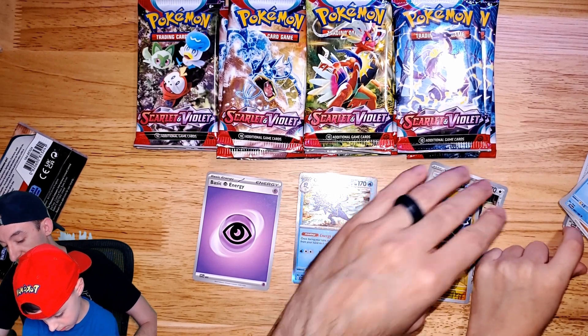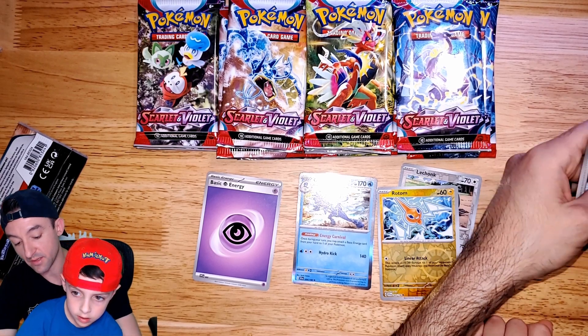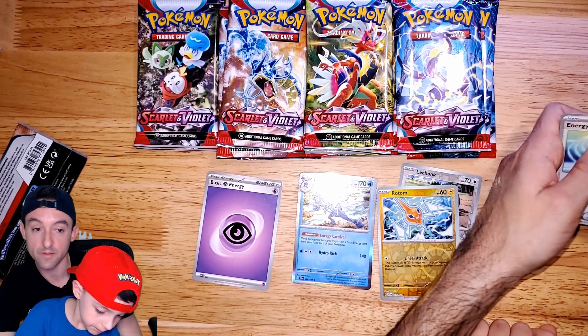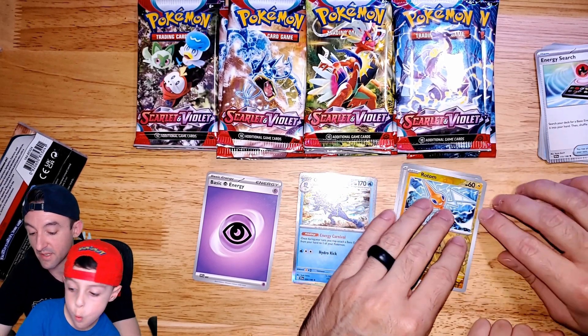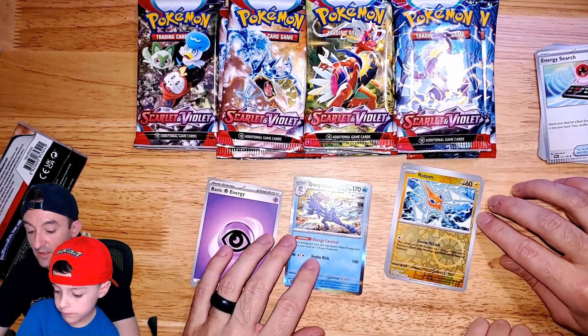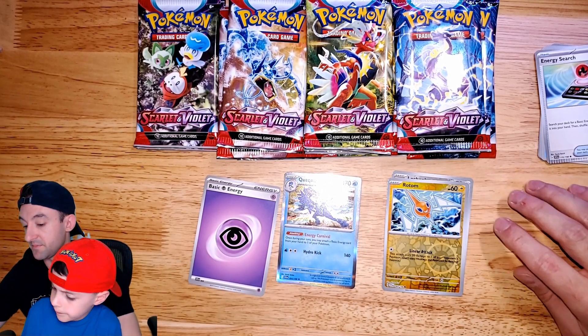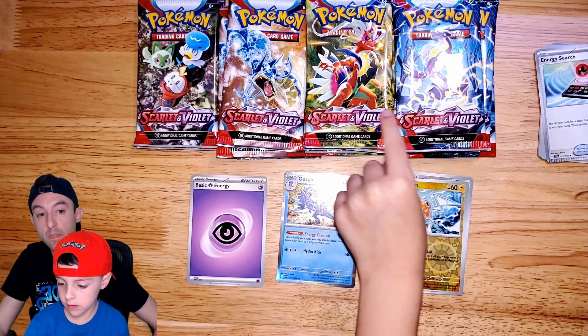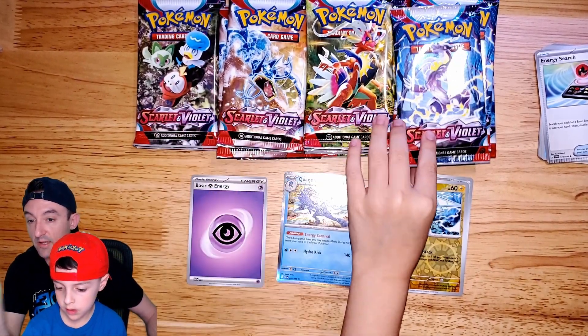There are some bumps on the cards because when the machine tried to close that pack, the card was in the way so it didn't seal correctly. That's 17 packs left. Which set do you want to do first? We'll just go down the line to make it quicker.